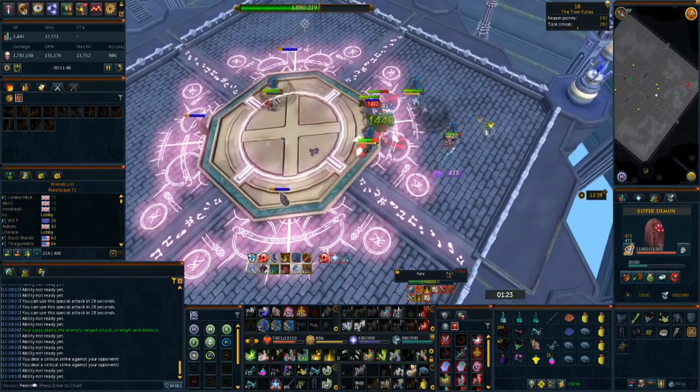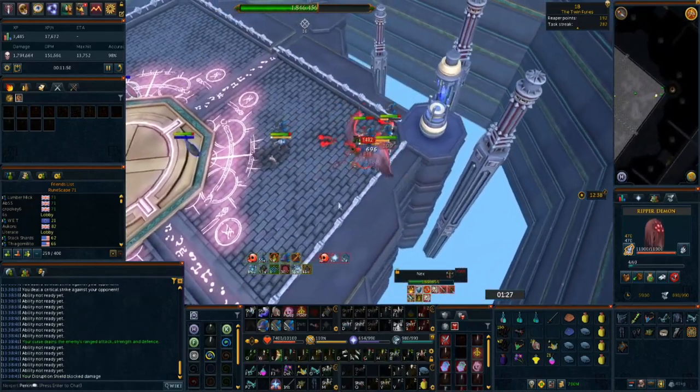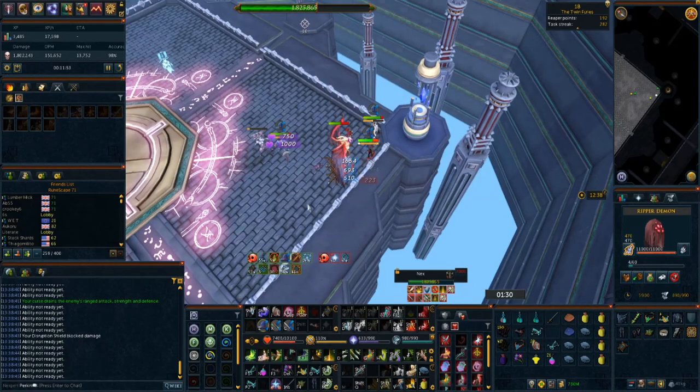This guide will assume that you are starting at tier 70 gear such as Subjugation Robes, a Staff of Light, Polypore Staff, or even a Sun Spear. These are all easily obtainable early on in your grind.